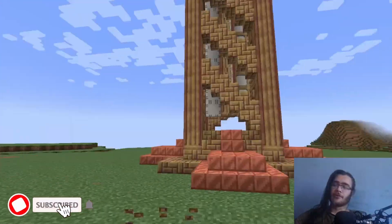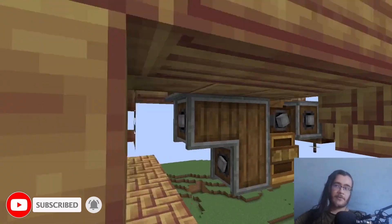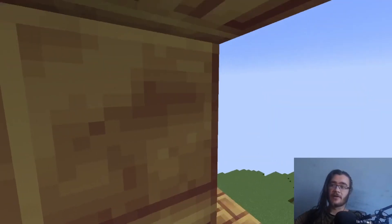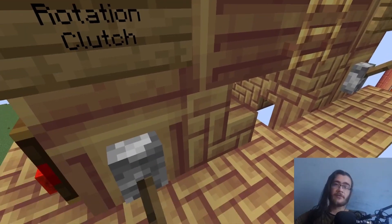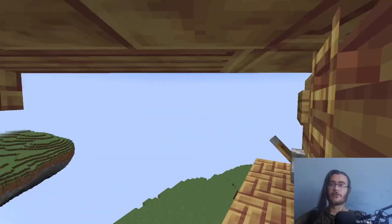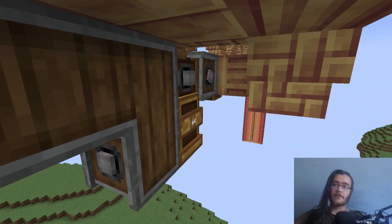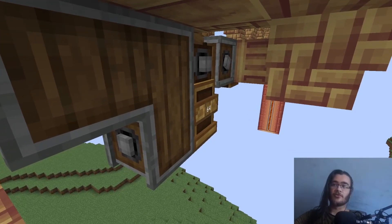Now in survival, if you want to operate this, you need to find the ladder right there. Then you need to climb up. It doesn't matter which side the crane is on — you can still climb it from any of these ladders. And you can, of course, rotate it from right here. You can also change the direction of the rotation. You can climb up right here. And if you want to adjust the speed of the gantry shaft, you can do it right here with this speed changer.